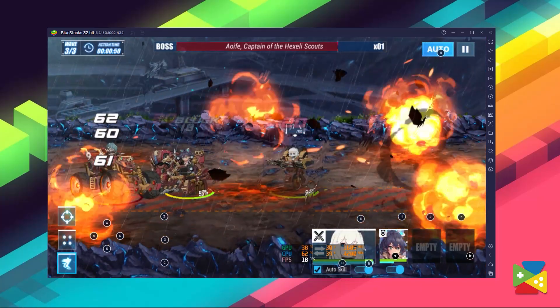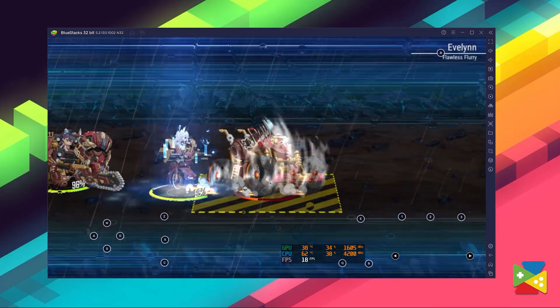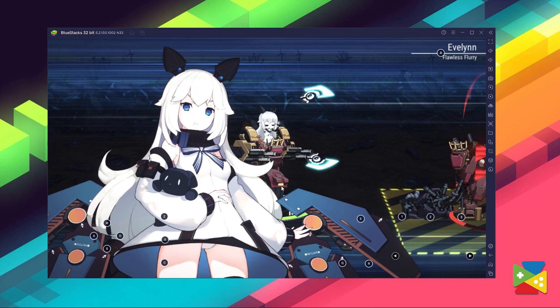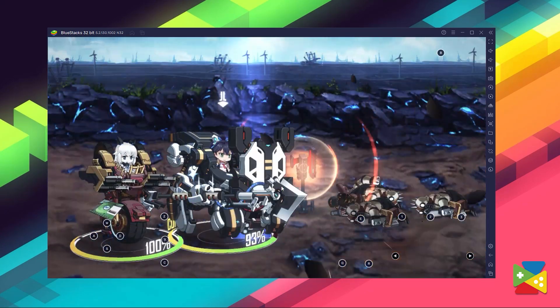Not to mention that you have access to a ton of awesome features and tools, like being able to play with your keyboard and mouse. So download Final Gear on the PC with BlueStacks and get ready to fight your way through dozens of tactical missions side by side with maiden pilots.